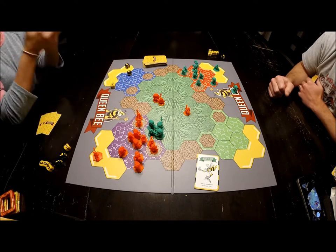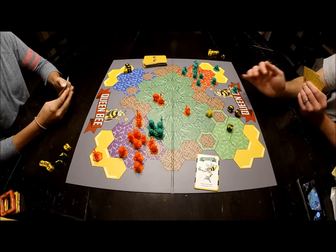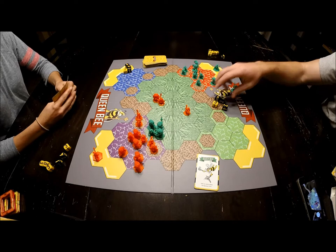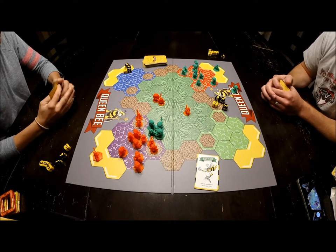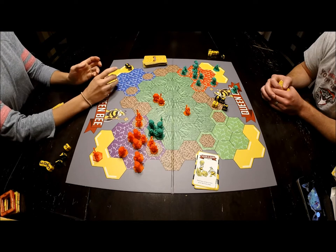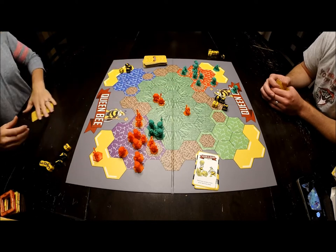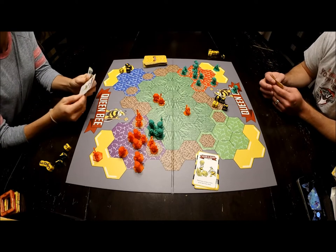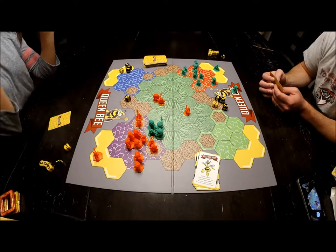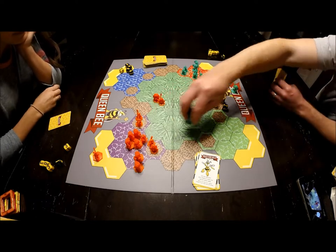She rolls once and rerolls what she doesn't want — she's stuck at eleven. I roll, getting four, and reroll my two zeroes for a better result: thirty. I try again and again, rerolling up to twice. I'm still beating her by one. She buzzes for help, calling another bee to join the battle. That bee rolls sixteen — not good enough. I'm dead; she takes over the space and I get a card.